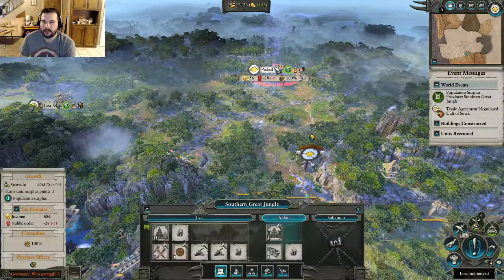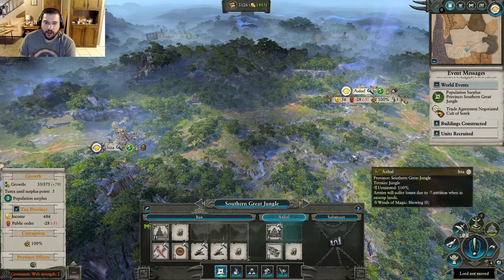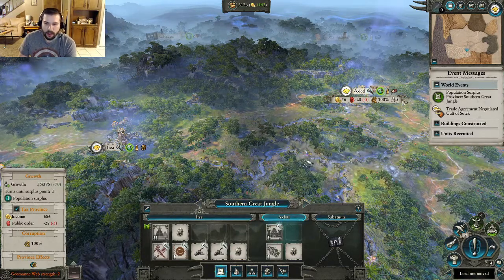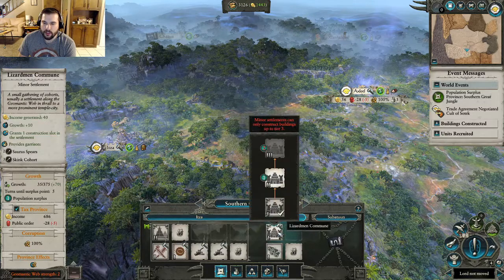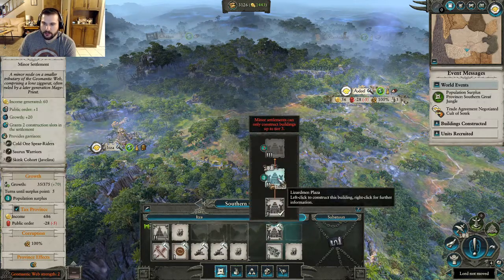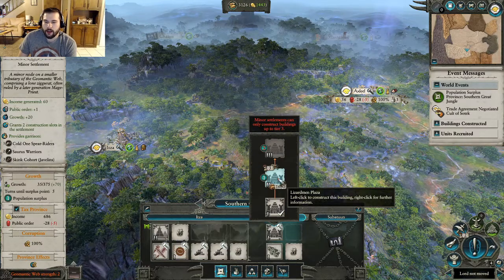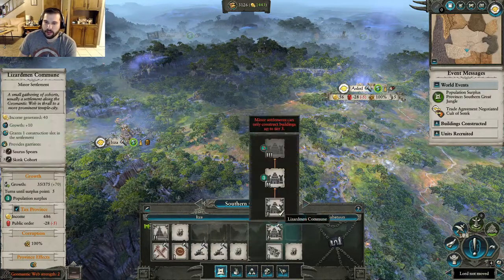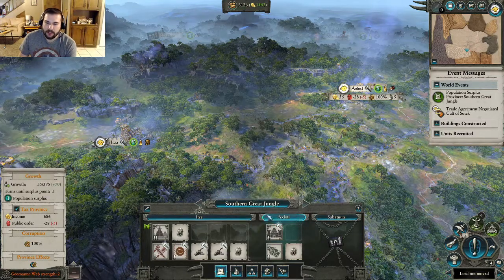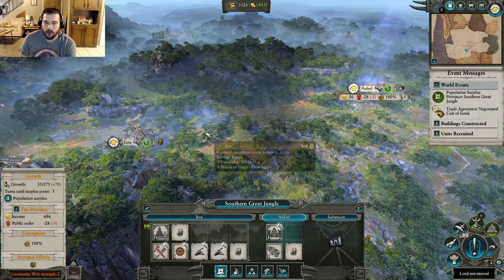Our settlement has leveled up, so we have a lot more building options. Let me talk about how population surplus works, which comes from growth. We can upgrade this settlement because it costs one population surplus to upgrade to settlement level two. While it seems like a no-brainer, there is a downside — the province shares population growth. That said, the more settlements you have, the faster you grow, since settlements also add to growth. Just taking this settlement added ten growth. So it's still important to take settlements to unite the province — that's generally always going to be a good thing.